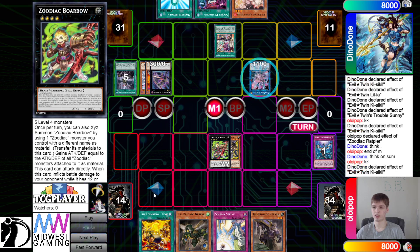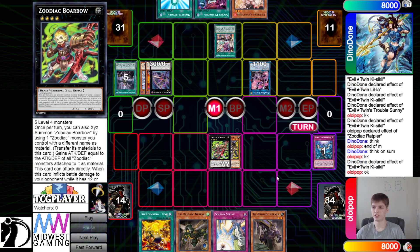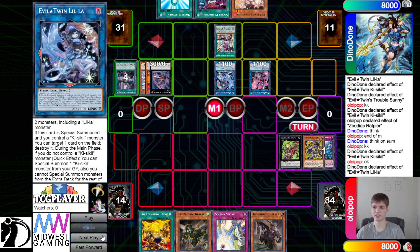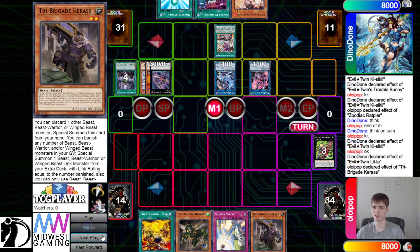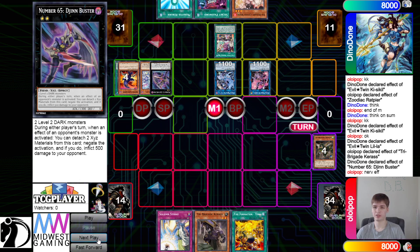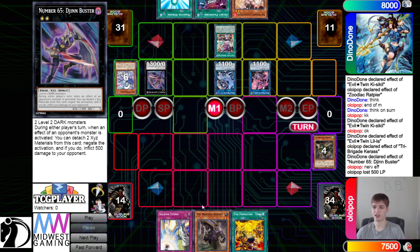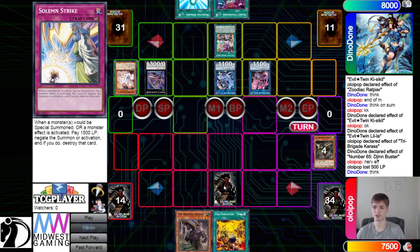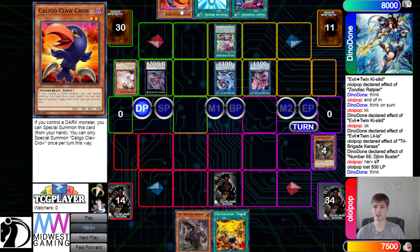Then Summon Borbo — end of Main Phase, on summon — wait, couldn't they have just waited until Battle Phase? I mean, forcing your opponent into Main Phase 2 with no Battle Phase is pretty big. Karaz is going to get stopped by the Djinn, and then they're going to get Nerval effect — chain Ash Blossom to negate — and then set Strike, pass, drawing the Claw Crow.